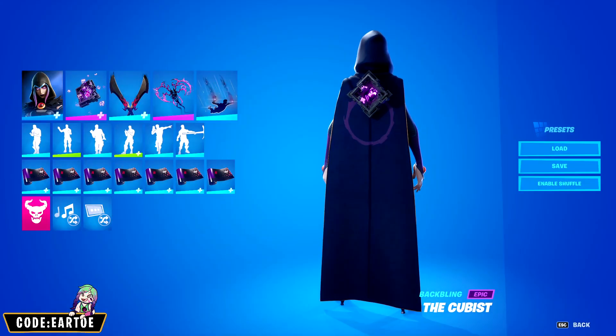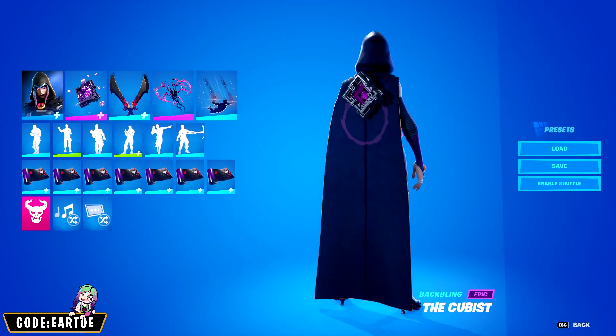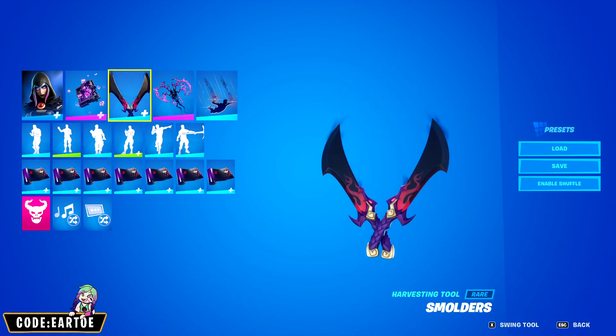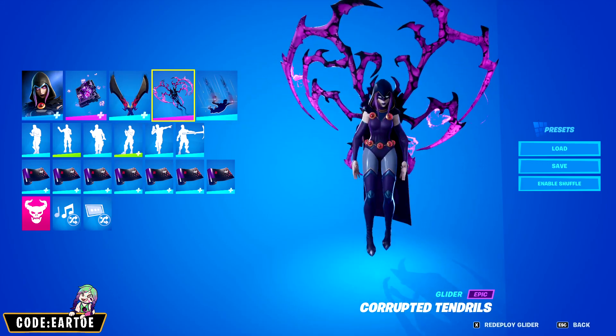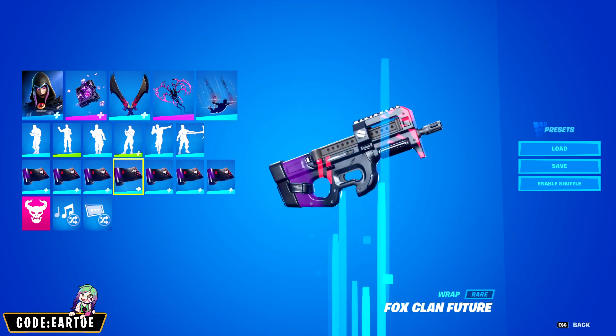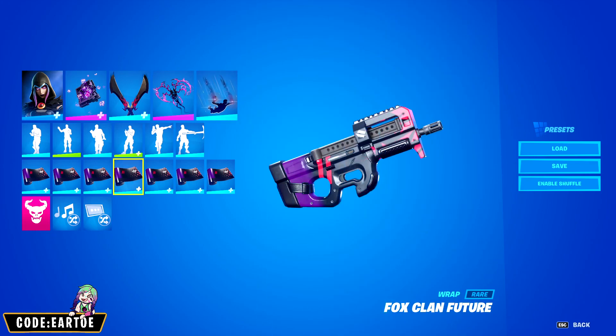Next we have a combo for the back bling called the Cubist. For the outfit, Rebirth Raven. For the pickaxe, Smulders. For the glider, Corrupted Tendrils. For the contrail, Celestial. And for the wrap, Fox Clan Future.